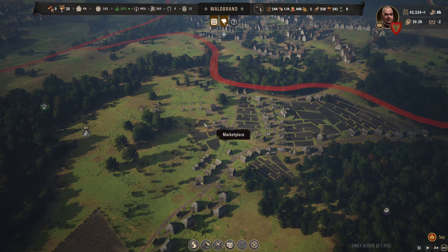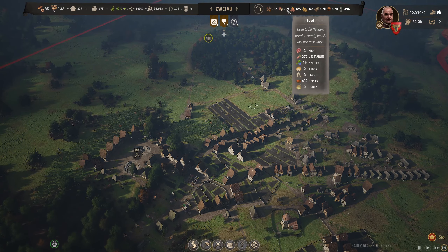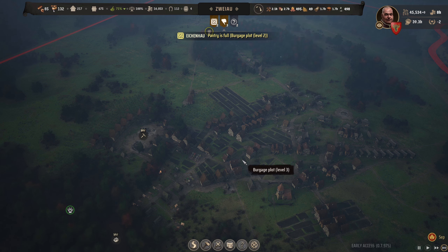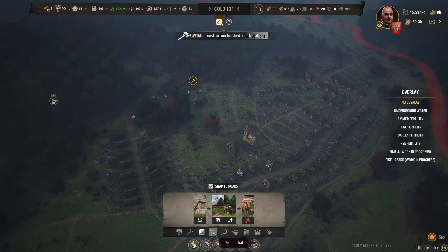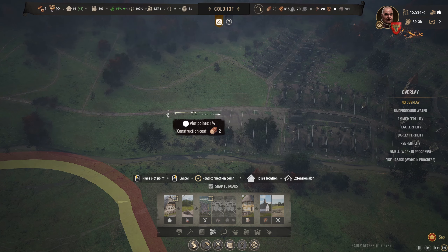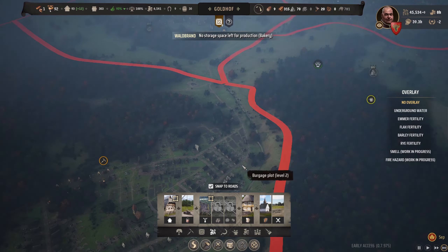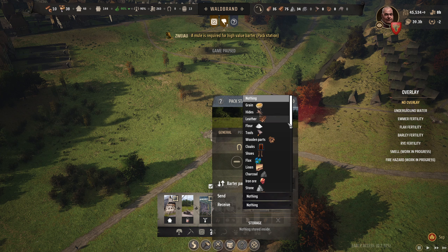A good amount of everything else coming in so we'll be good. Eggs are at 2.1k over here - serious food production. I think it's time to grab a bunch more houses. We're fine on most things so we're going to go for a varied amount of riverside buildings and set in a whole row of goods. Both mule stations on the go - we're going to barter with Ward Brand: send yarn, receive bread.